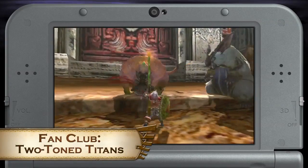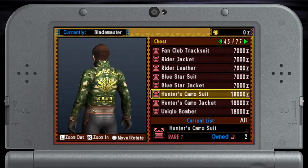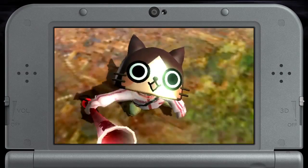Show everyone you're a true fan by taking down a Lagombi and a Congalala to get awesome Monster Hunter fan club gear for you and your palico.